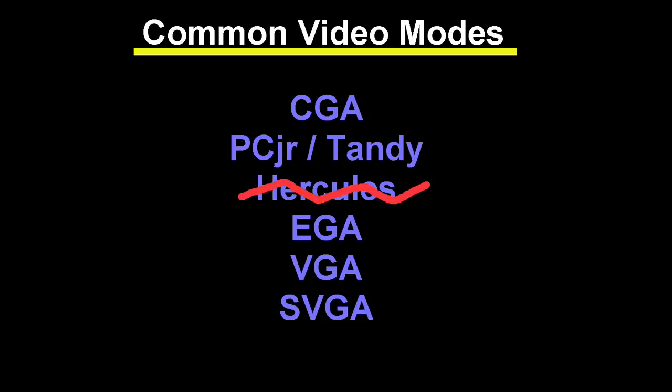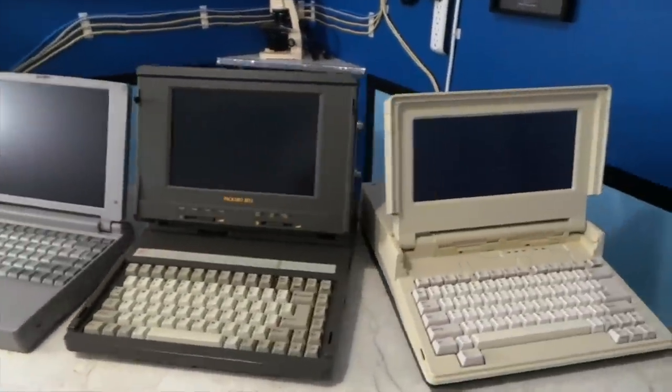I decided right off the bat that I would not support Hercules — I doubt there are many computers still around today that even use that card. As for EGA and VGA, I didn't want to support both; I felt 16 colors would be plenty for the type of game I was creating, and all VGA systems are backwards compatible with EGA. EGA systems are quite rare now — laptops essentially went straight from CGA to VGA, skipping EGA entirely. EGA is also a pain to program for, while VGA is actually much simpler.